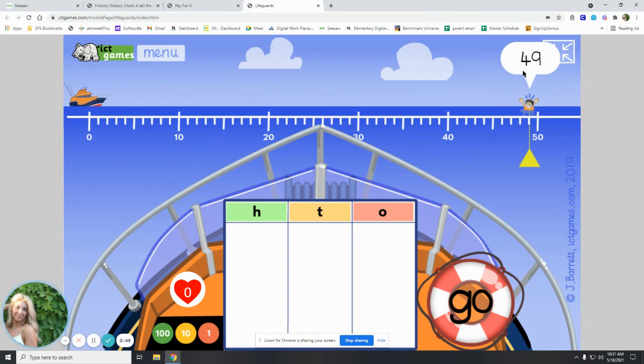Looking at number 49, how many groups of 10 do you see? Four groups of 10. So we're going to bring four groups of 10 over here. It changed our number to a four. And then how many ones do we need? Look at our ones place — nine. We need to drag nine ones over here. And now we press our go button because we have the right number to go save him. Watch our boat — he picked him right up! Our boat has to go right on the number.